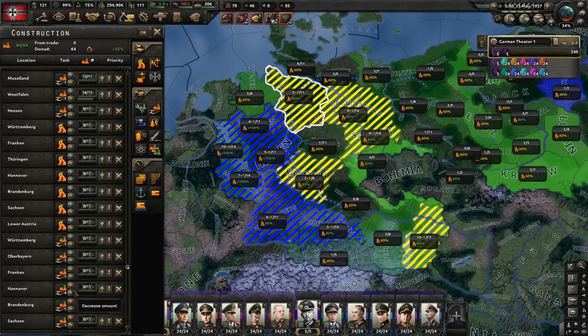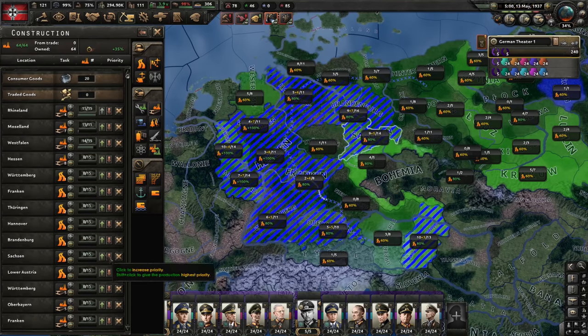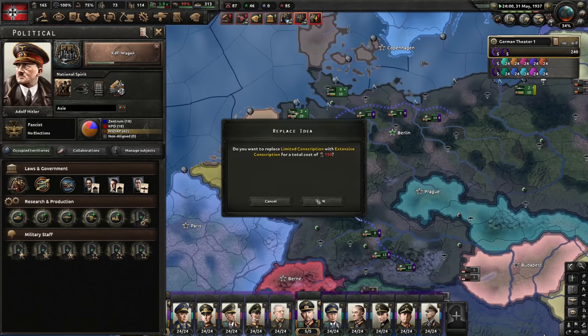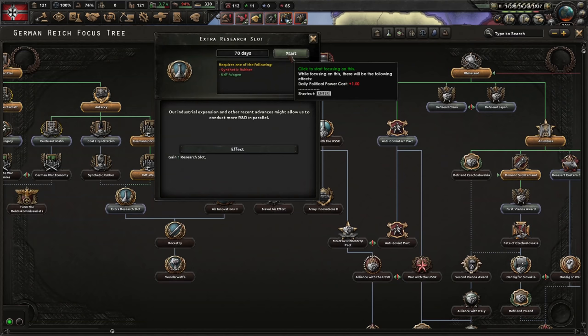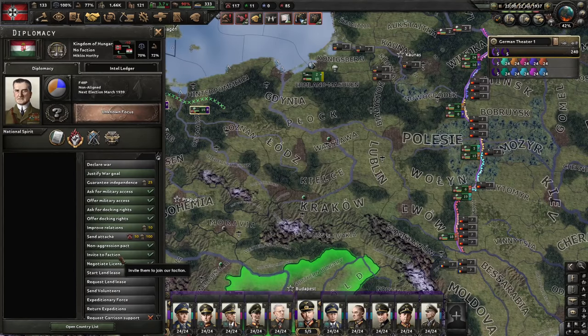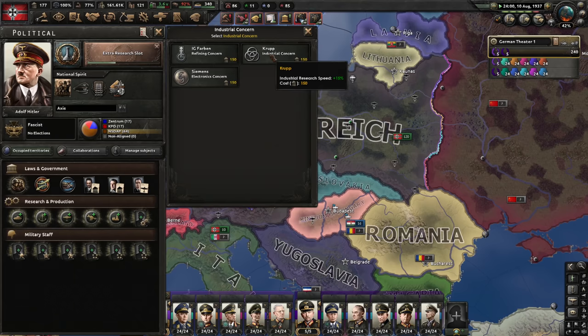Let's do KDF Wagen. I finished the next level of concentrated industry, so let's get even more factories. Excessive conscription — let's get the professional officer corps. Research slot acquired, then we go into peaceful conquests. Hungary can be invited into my faction now. I still need Romania. Industrial concern next. Time to go into some conquests — let's demand Slovenia and research industry technology ahead of time. I'm going to improve relations with Yugoslavia, though it probably does nothing.